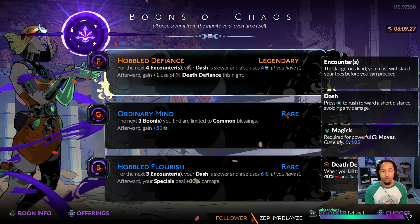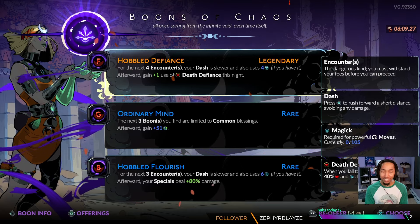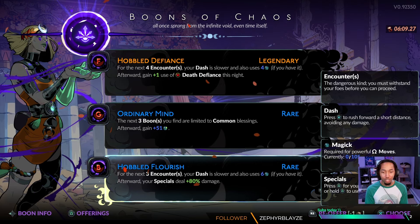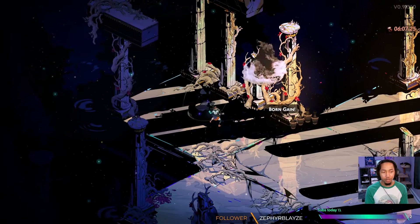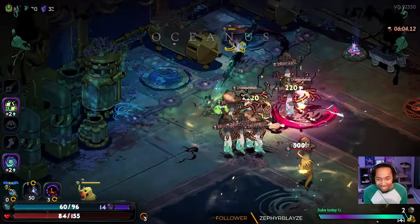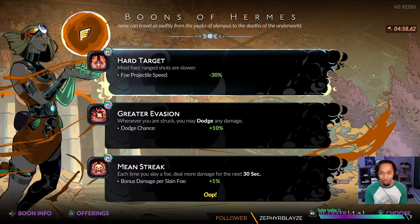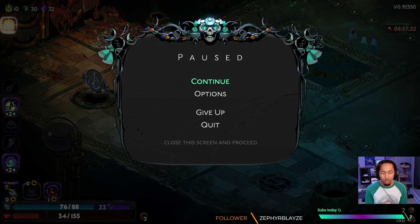I do get shown Chaos again. Chaos has their Legendary available, which gives me an additional Death Defiance, but I'm pretty confident with my Charon Axe. I do see increased special damage, which we will need to level up our gameplay — let's grab that instead. We need to be confident in the Charon Axe and just stack as much damage as we can. We're shown a Hermes. I have a hard time — no pun intended — skipping Hard Target. It's a very, very good boon to pick up.